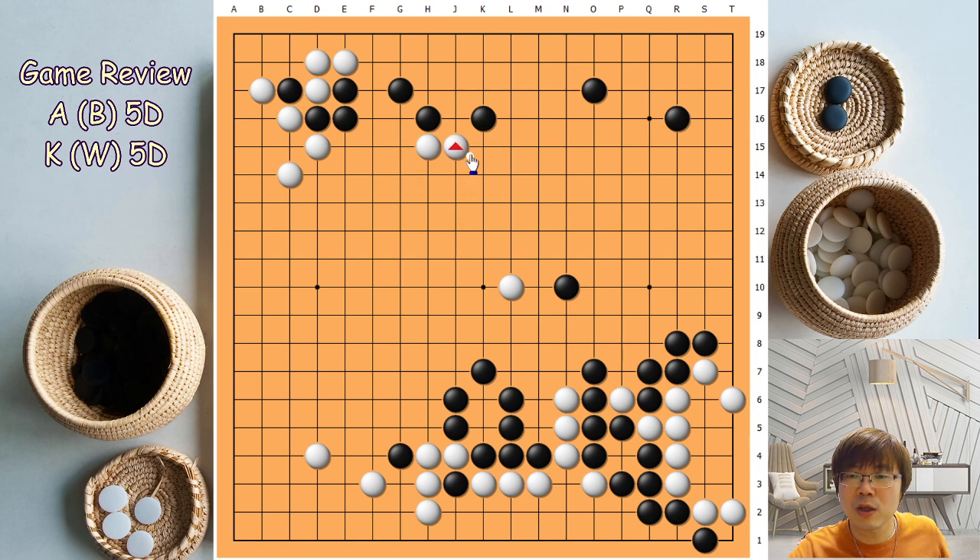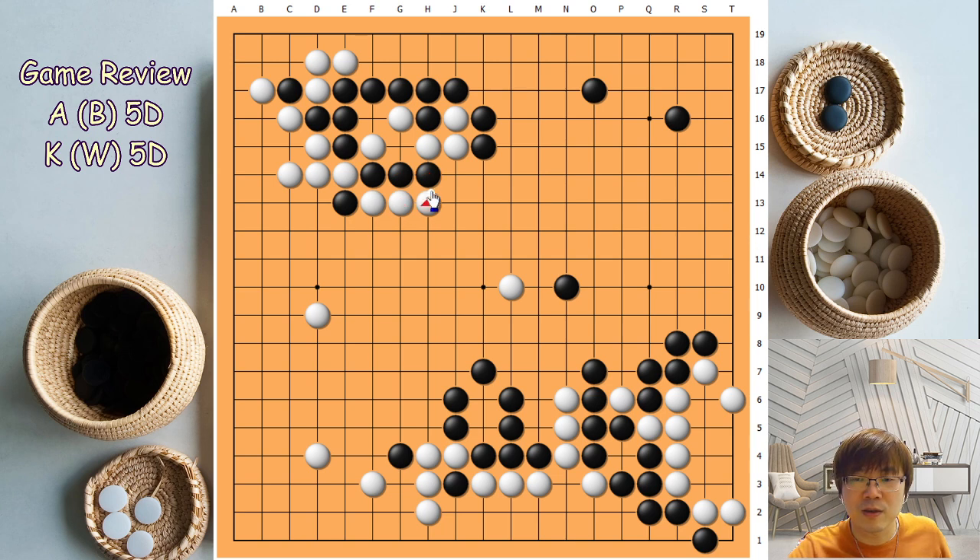Black hane and then push. Normally double hane is better here. I think maybe A was afraid of this — it was good exchange for white. But later, if black has a chance to go there, even though there is a cutting point, black can even switch here. This is possible — and this one. Even just connecting is possible. Of course we have to think about giving up those groups. That's why I'm giving you a different sequence.